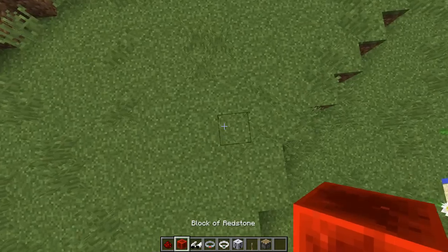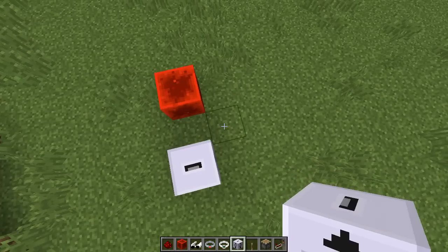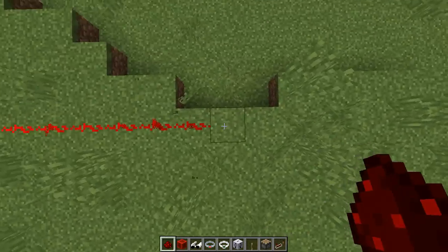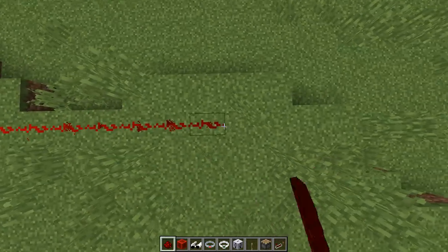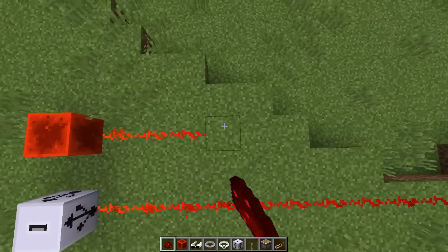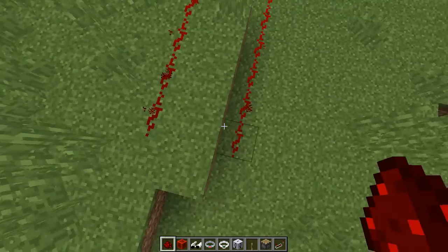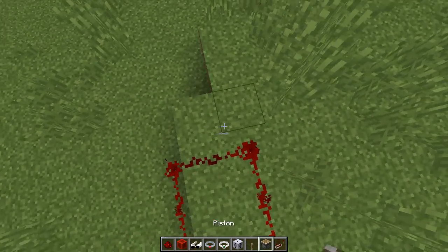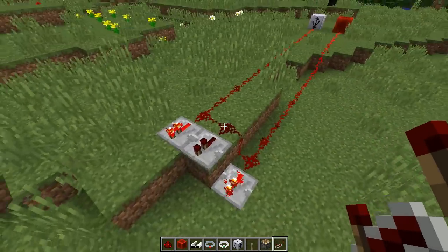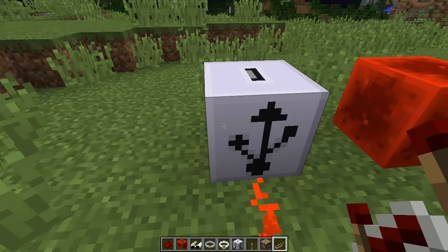I want to show the difference between the block of redstone. As you can see, we also have the USB charger block right here. Let's go ahead and grab our comparators and a repeater — we've got some dust. As you can see — 1, 2, 3, 4, 5, 6, 7, 8, 9, 10, 11, 12, 13, 14, 15 — it's powered up to 15 blocks, as you would normally expect a redstone block to be, except it is the USB charger block. Same distance, powered. Not powered here in the middle — you still need 15 no matter what. So that'll get powered, because this is block number 15. No power there. Except why would you ever want to use a redstone block when you can use a USB charger block? It just makes more sense.